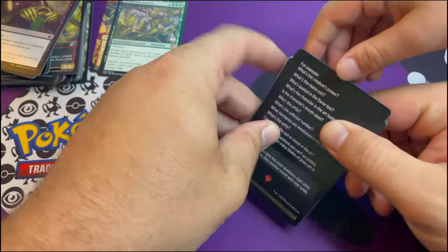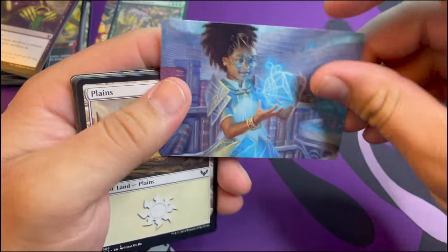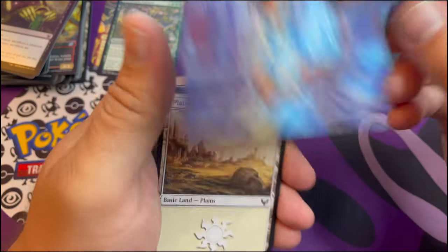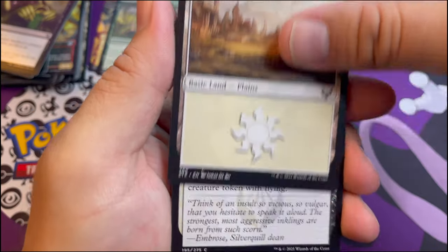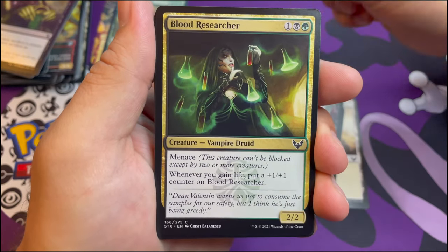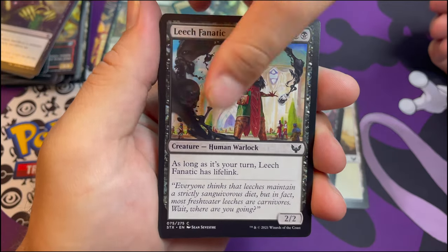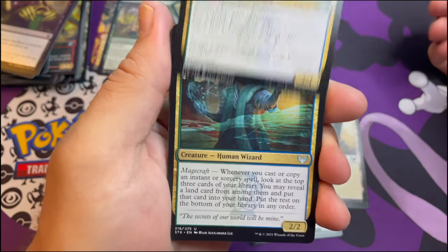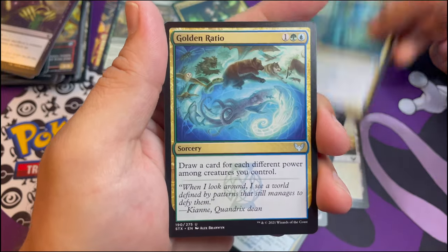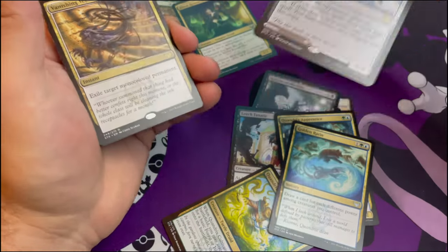First we got to do the art card - let's show everybody. There's a little girl practicing her schoolwork. Planes Walker... Inkling Summoning, Specter of Defense. Now we have a Blood Researcher.